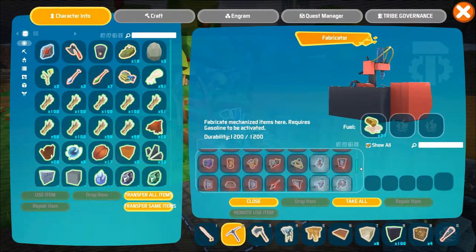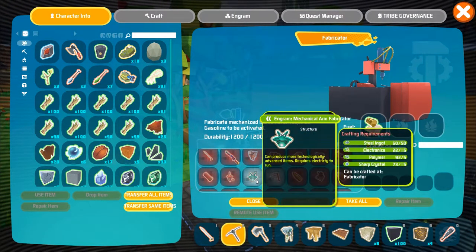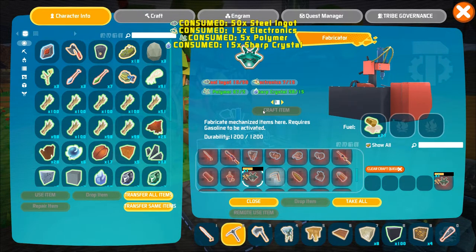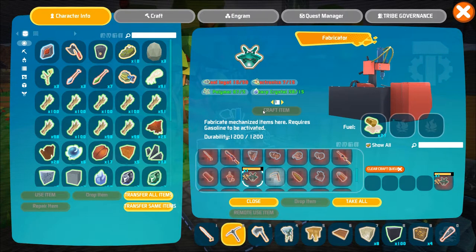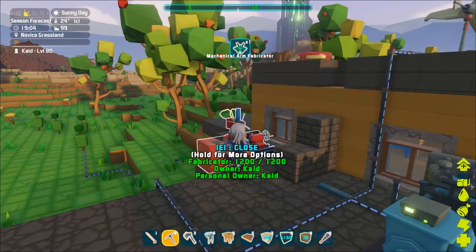Let's go back to the fabricator. This time we are going to craft a mechanical arm fabricator. With the mechanical arm fabricator you will now be able to craft more technologically advanced items. In order for you to craft this item you'll be needing steel, electronics, polymer, and sharp crystal. Once you have that ready to go, go ahead and craft the item and drop it into your inventory.